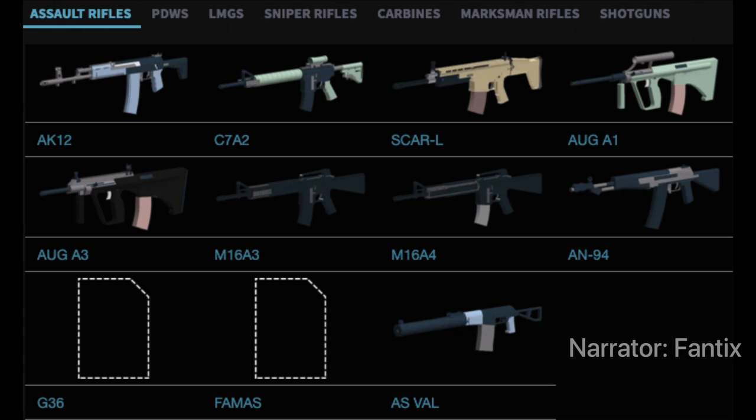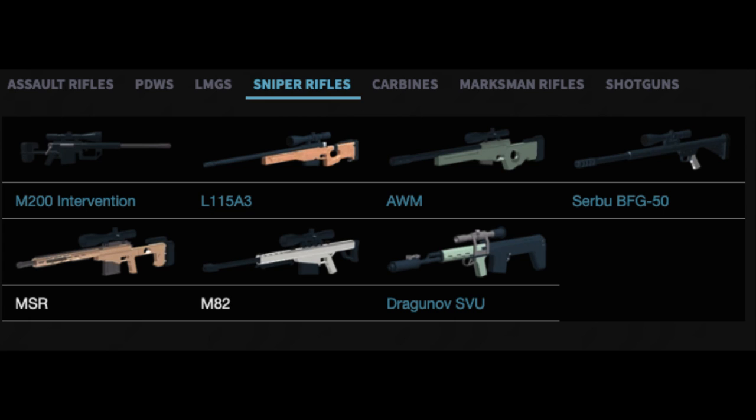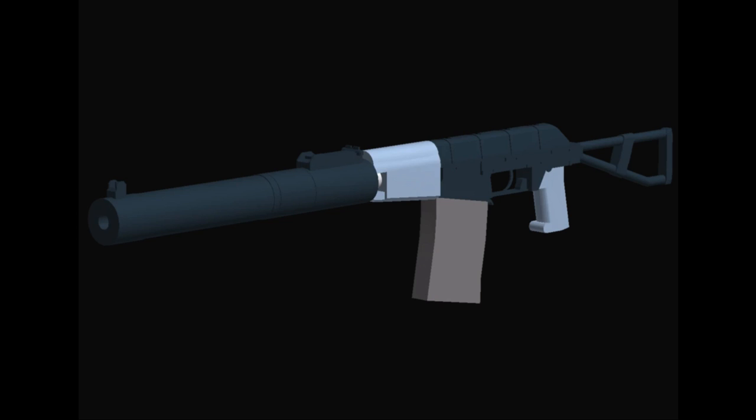Over this time span, the weapon pool grew, giving players exciting new armaments to face off with. There were 31 primaries available for players. The assault rifles class had 11 guns: the AK-12, C7A2, the Skalrel, the AUG A1, AUG A3, M16A3, M16A4, the AN-94, and the AS Val.